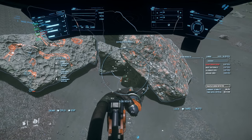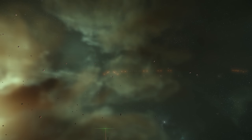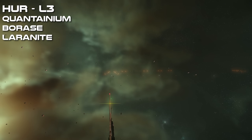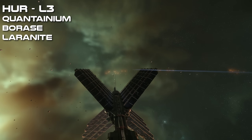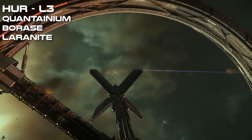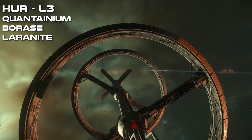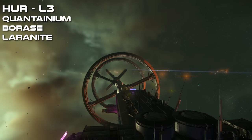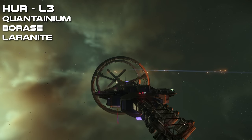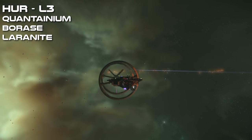For where to find these elements: L3 and possibly other L3 Lagrange points are great for Quantanium — I'm finding a lot of dense Quantanium rocks there, though I don't know if it's anecdotal. The downsides are that they're easy to get to so piracy is an issue, and you sometimes get rocks that are not scannable when mining in asteroid belts.